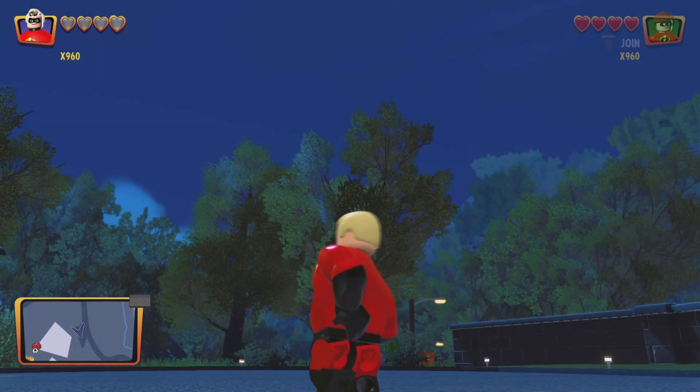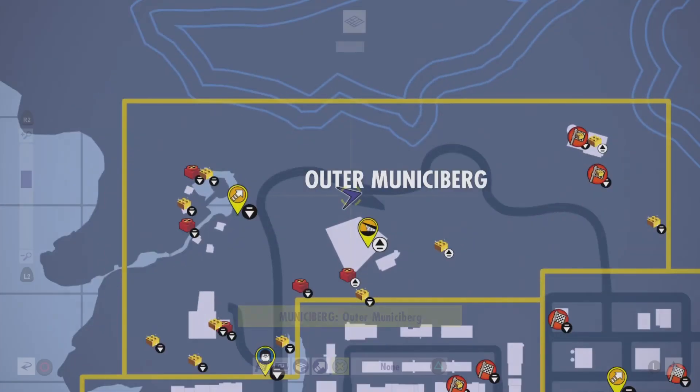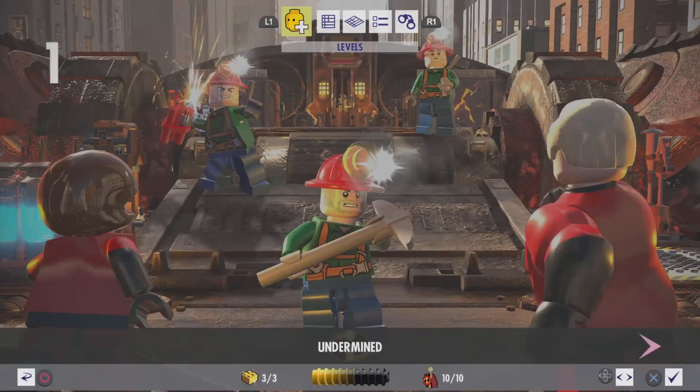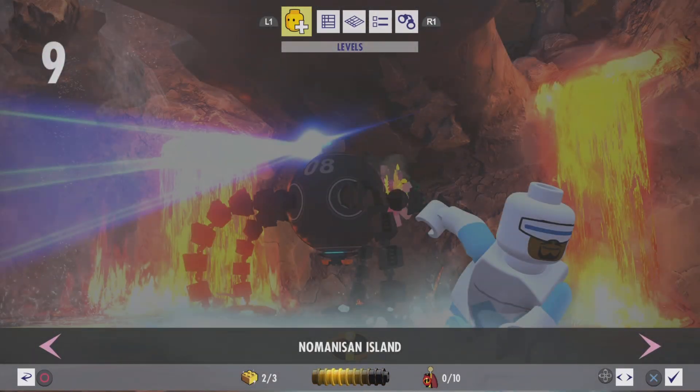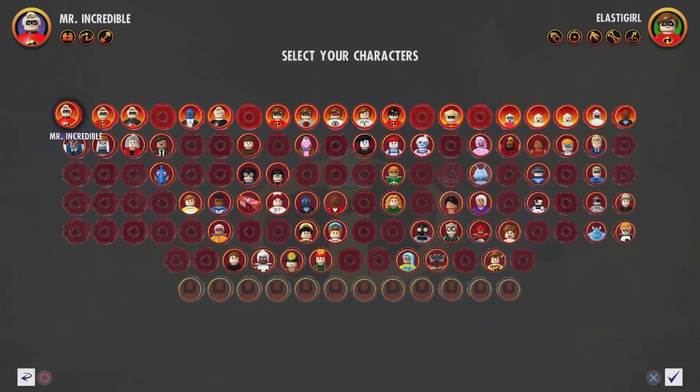Hello guys and welcome back to another 100% walkthrough for LEGO The Incredibles. Today we are going to be doing the 9th level, No Man of Sand Island. So let's go free play — Welcome to the Jungle.